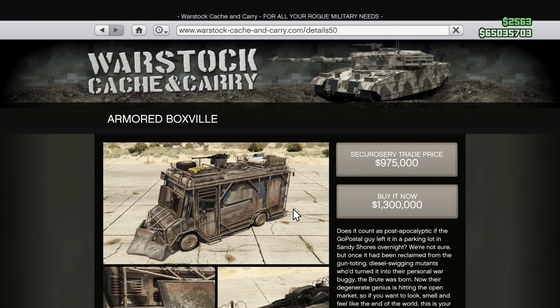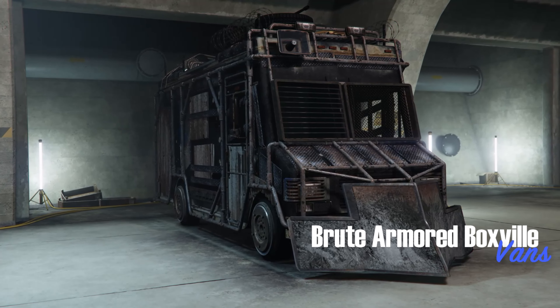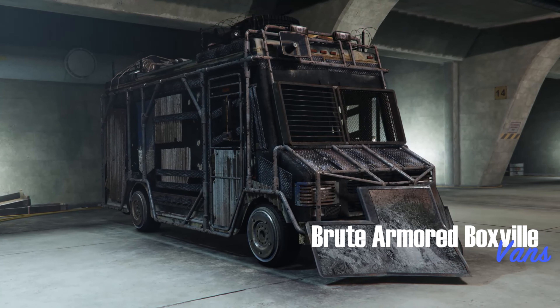The Armored Box Truck has also seen a pretty significant price decrease to $1.3 million, and about $1 million for the trade price. To unlock the trade price, complete the special vehicle work mission called End of Transmission. It's not a very good vehicle — it can be shot down with one RPG and is overall quite slow — but if you want something different, maybe worth picking up.